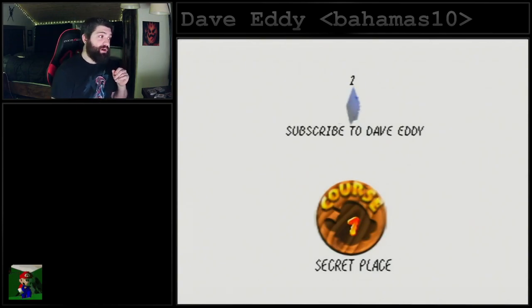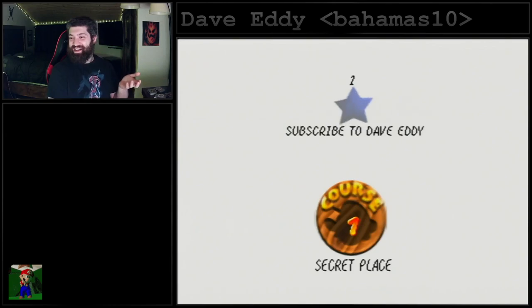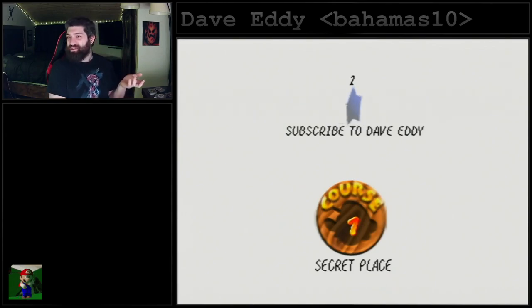Well, that's super weird. I don't really know of a level called Secret Place — I've never heard of that. It should just bring you into the castle. Also, 'subscribe to Dave Eddy' — that's kind of weird. I don't know what that means. Maybe someone could let me know in the comments what you think that means. It's kind of a strange message to get. But yeah, why not? Let's just check out the level and see what's up.